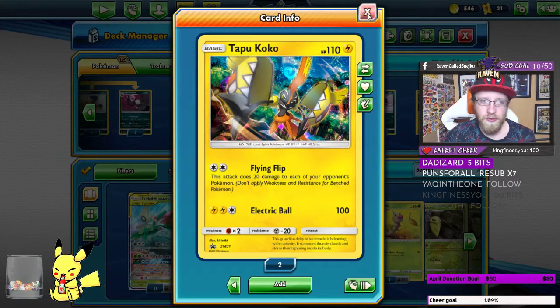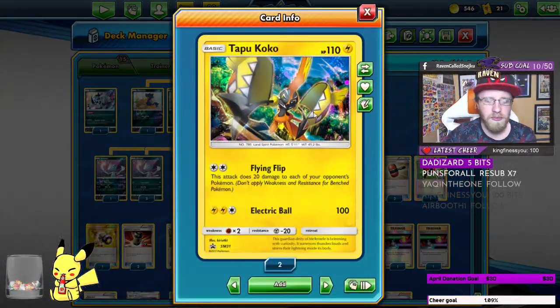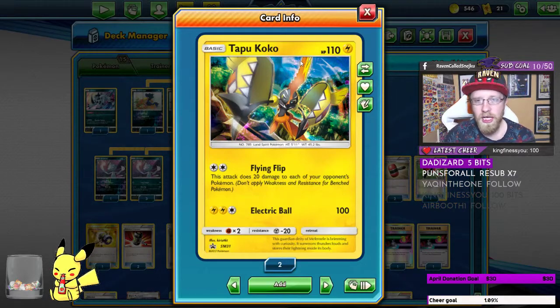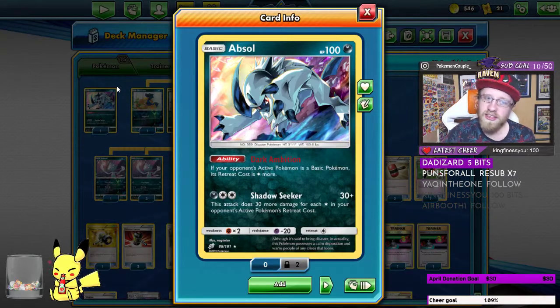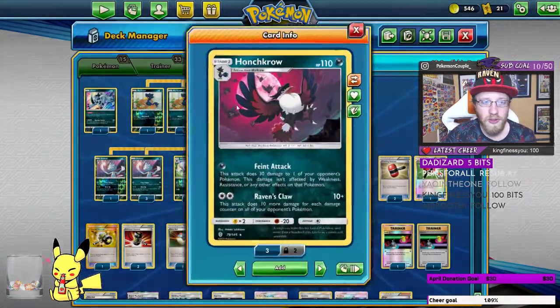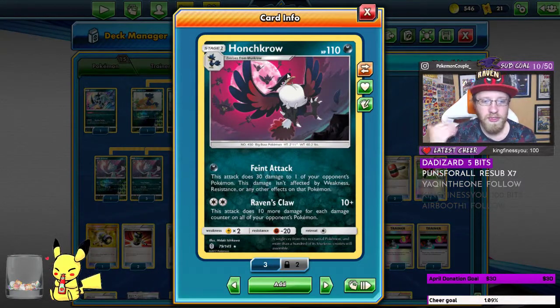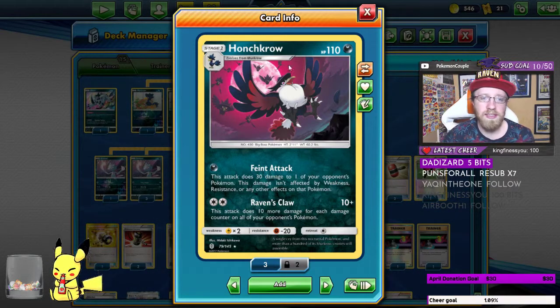So we start with two Tapu Koko — the Tapu Koko promo cards for the Flying Flip. Of course, that is the spread. Then we go to one Absol, so our opponent's basics cannot retreat — we want to make their life harder. Two Murkrow and two Honchkrow for the Raven's Claw, of course. I'm Raven, we're doing a Raven's Claw — this attack does 10 damage more for each damage counter on all of your opponent's Pokémon. Fantastic attack.